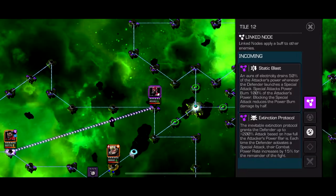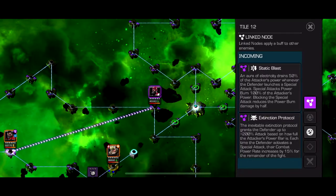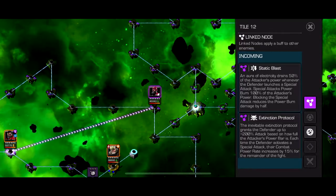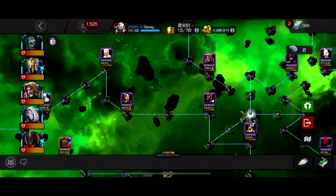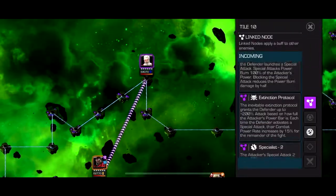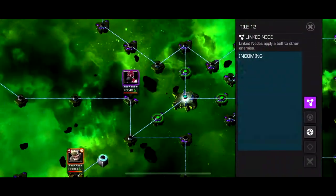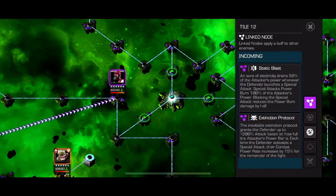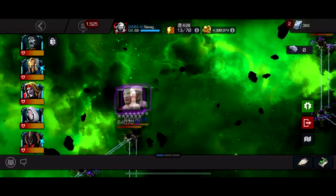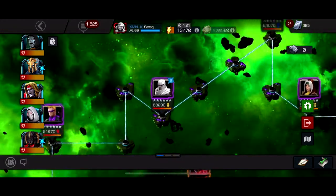Static Blast: an aura of electricity drains 50% of the attacker's power whenever the defender launches a Special Attack. Special Attacks power burn 100% of the attacker's power. Blocking the Special Attack reduces the power damage by half. Just don't get hit by it - fully evade most of these, three of them are easy to fully evade. Except for Guardian - his Special 1 is kind of easy but takes practice. Magneto, same thing. And then Bishop - I hate his specials. I just used Ghost and kind of full-Ghosted this thing. I brought Ghost, Wasp, Hood, Quake, and Archangel.